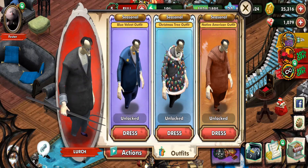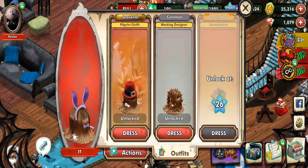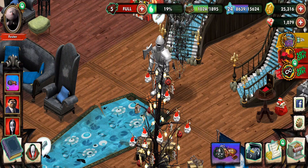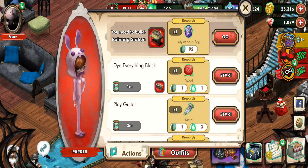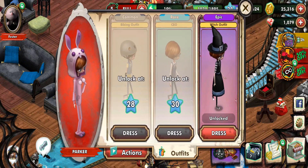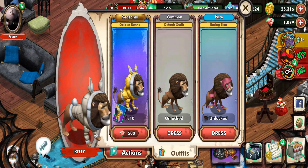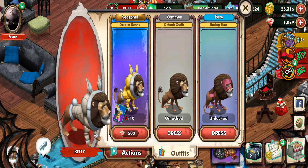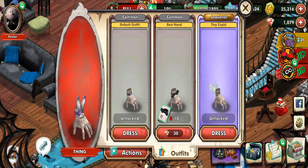Nothing for Lurch. Interesting. For the other character, the spring outfit drops super eggs and needs the egg chair. Nothing new there. Got a painter for Parker — needs the paint station and gives a mysterious egg. That's kind of useless since it's an item you can get normally. Then we do have a new one called CEO for Parker. So that's the gold one — golden bunny. And it's only the new one for that character. Painted egg piles give us the egg basket.